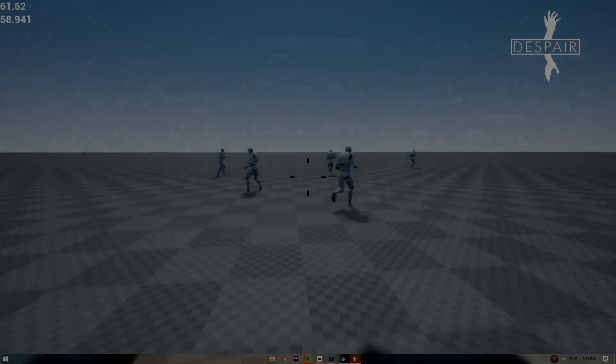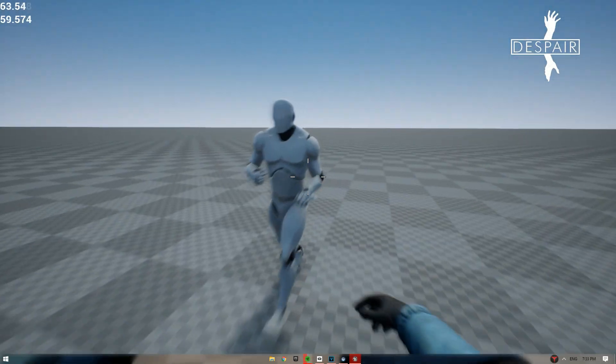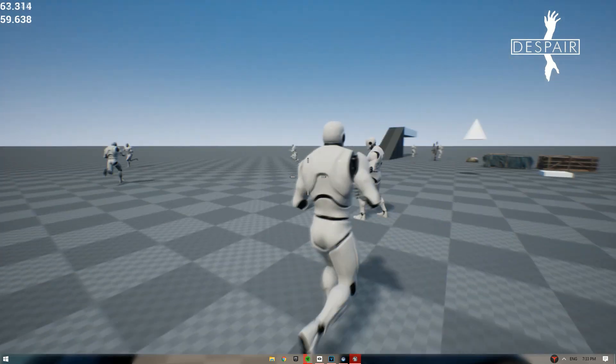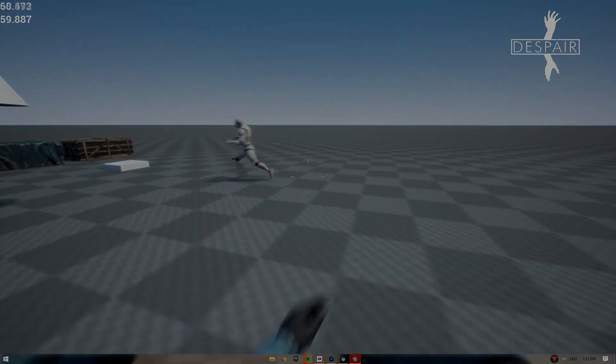Major changes: basic AI is in the game. This model is just a placeholder Unreal Engine one, so it's just for prototyping. Right now, enemies just run around, but next week I plan to have some more advanced AI. This week was more focused on the damage system.